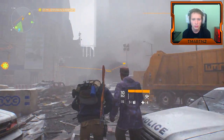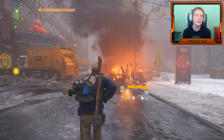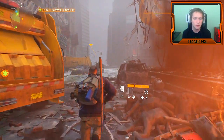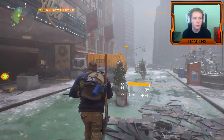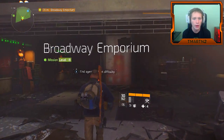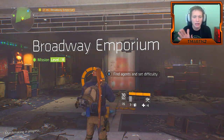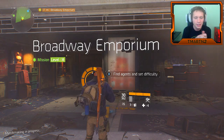I didn't know you were supposed to go towards a beeping bomb, but I was thinking maybe we could disarm it or something. Here we go — Broadway Emporium. Let's go ahead and find some agents via quick matchmaking, see if anybody else is rolling here, see if we can find ourselves a good teammate.